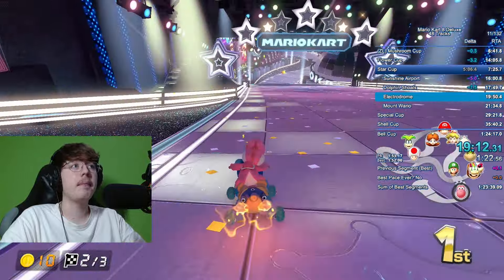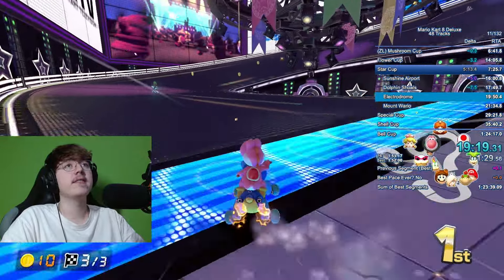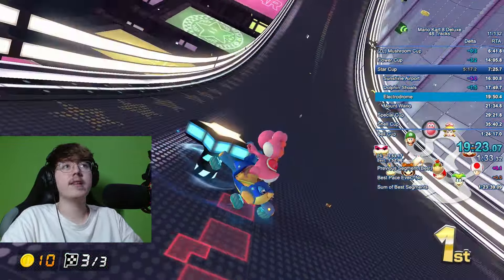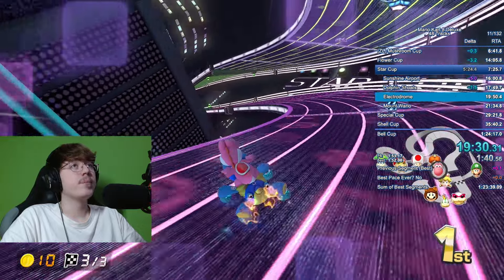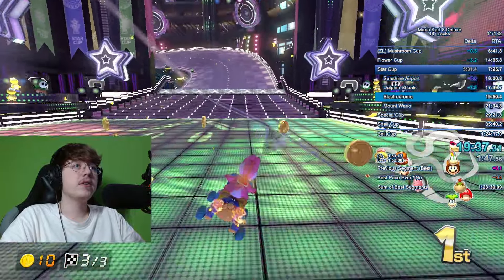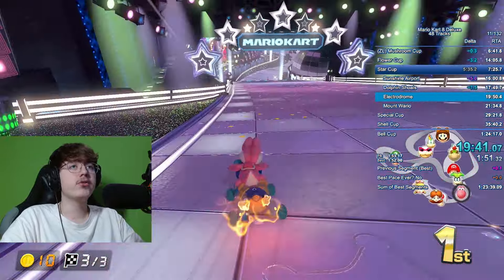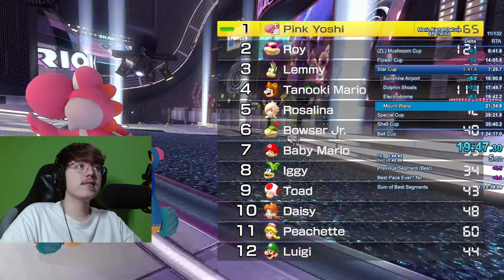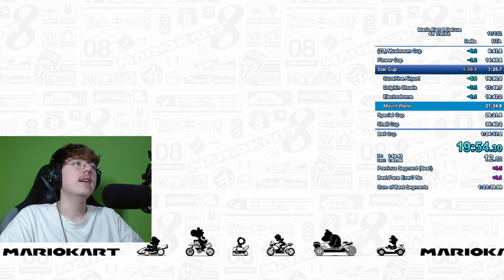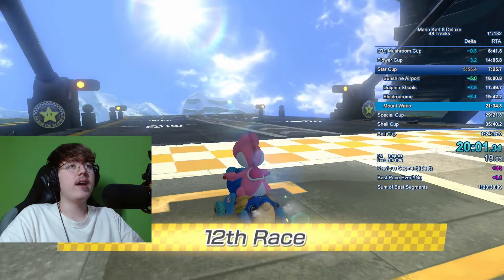Other than that, Dolphin Shoals was pretty consistent and good. The most difficult part is probably getting all the coins. I did miss one but got the backup coin so it wasn't too big a deal. Now pay close attention — I'm doing the glider strat here: the UMT, then drift off the ramp, trick off the glider. It's a little bit faster and a bit harder, but I'm pretty consistent at it. I ended up saving two and a half seconds on this track and I'm now tied again with my best pace ever — the Nitro Track world record.